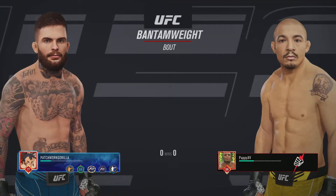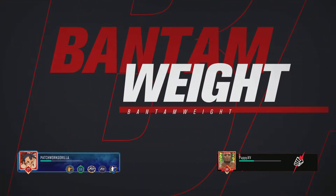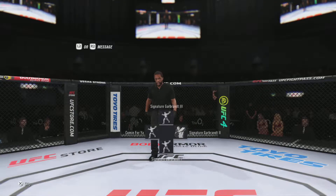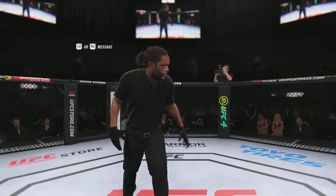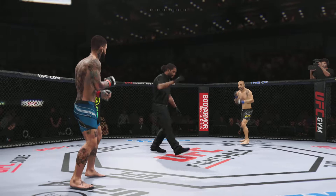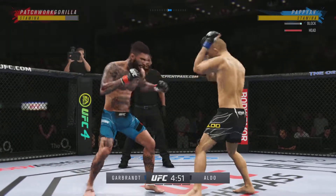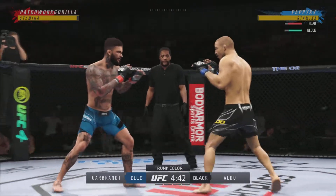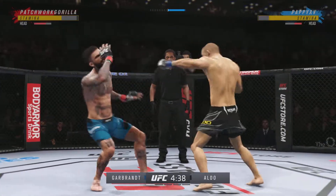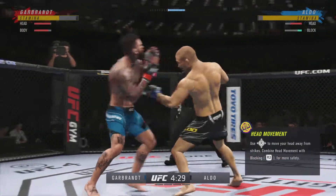It is a featherweight match-up between Cody Garbrandt and Jose Aldo. All right, here we go. Round one — an outstanding match-up of strikers. Any chance this thing hits the canvas? I don't believe so. I think when you have two high-level strikers like you have in these two men, they're gonna go to the center of the octagon and it's going to be a kickboxing match — a kickboxing match that you would see in a ring. Tonight you get to watch it inside of an octagon.